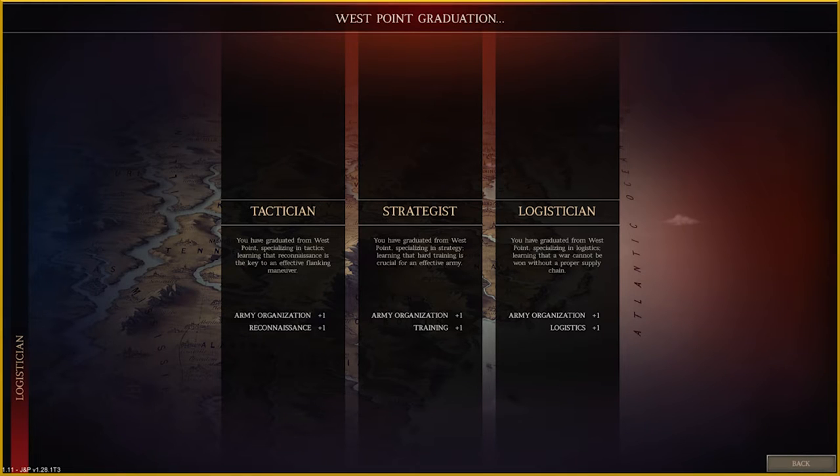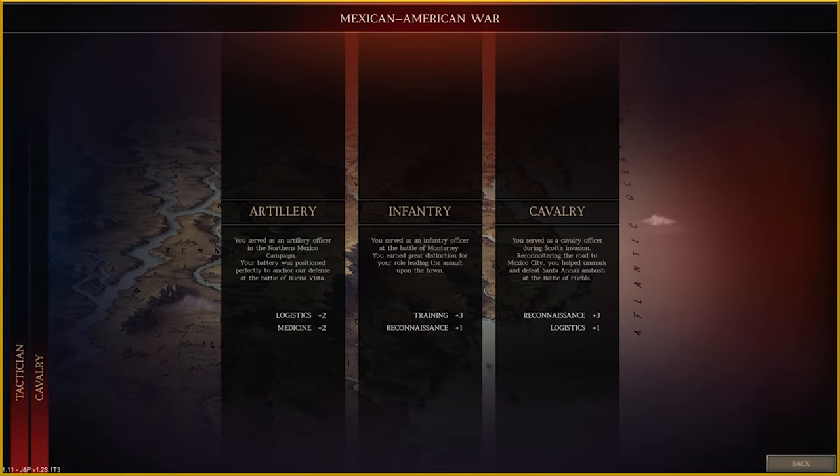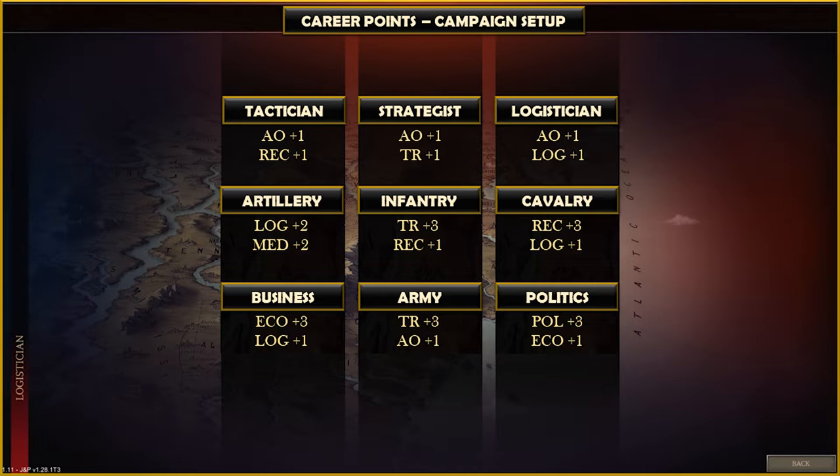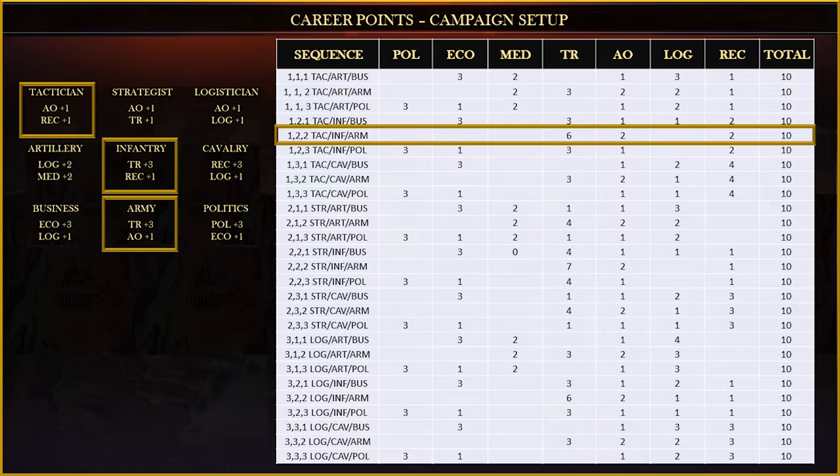Every campaign requires you to go through the setup where you pick something from the West Point graduation. You'll notice that all three selections include one in AO, so you have a minimum to field an army, then something from the Mexican-American War, then finally from your future career selection. If you put them in a grid they might look like this, where you select one from each row.